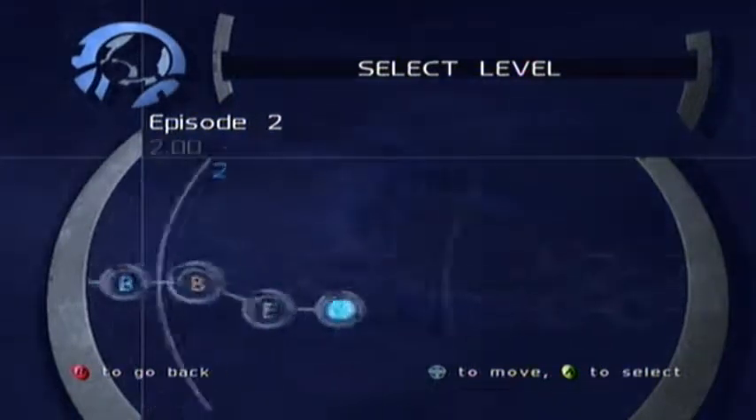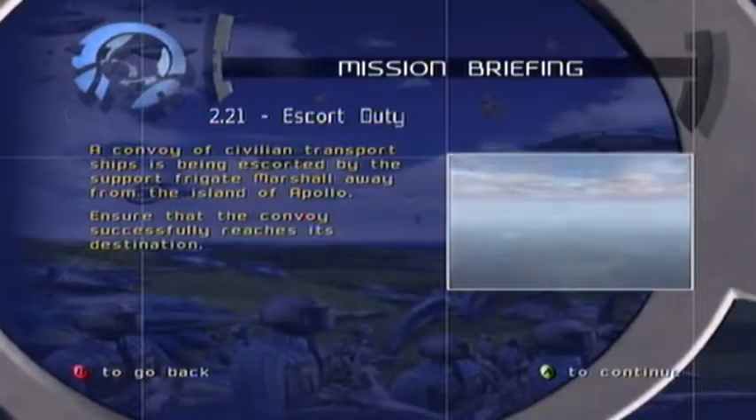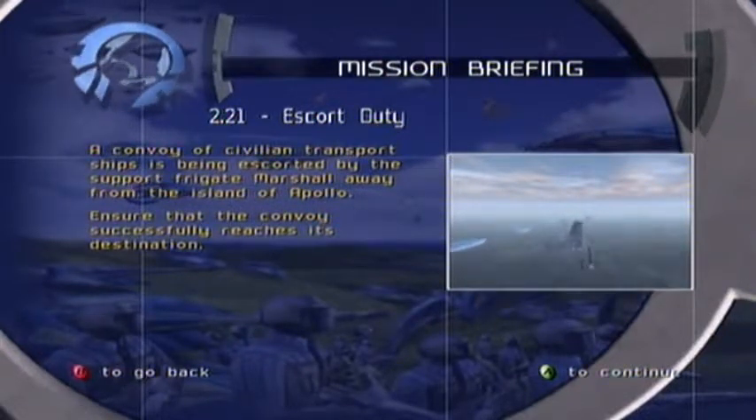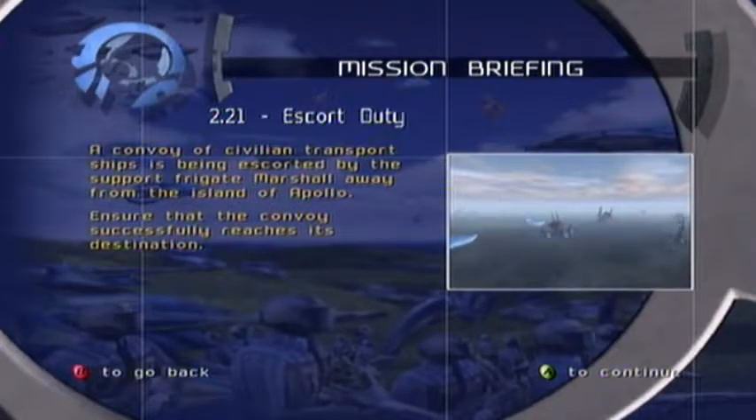I won't be trying to S-rank every single mission in the game. So Escort Duty, let's do it. A convoy of civilian transport ships has been escorted by the support frigate Marshal away from the island of Apollo. Ensure that the convoy successfully reaches its destination. No problemo, I got that.